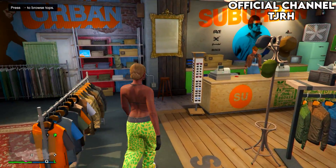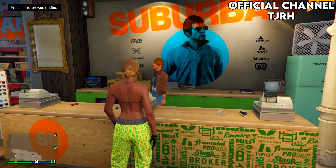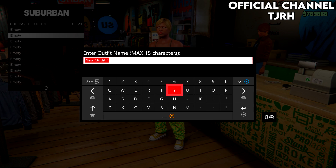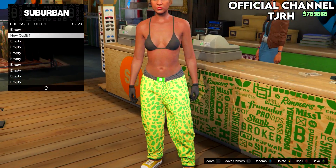Head over to the front desk and save this outfit — that's the outfit fully complete. Make sure you save it to slot two, so just make sure you do the same as me.